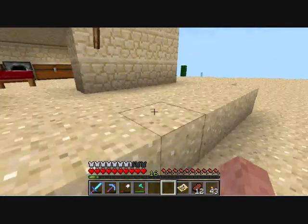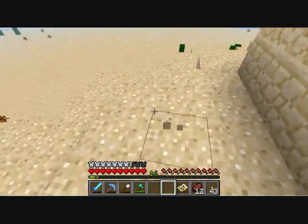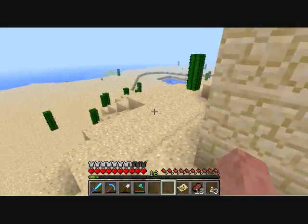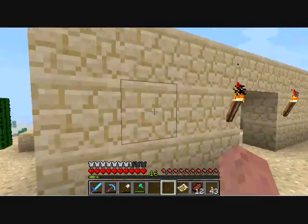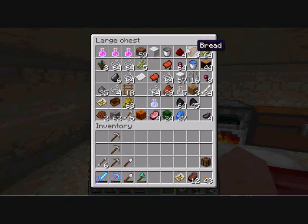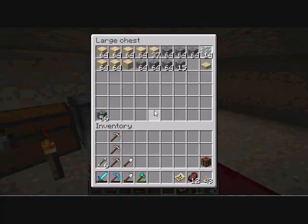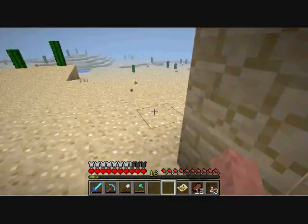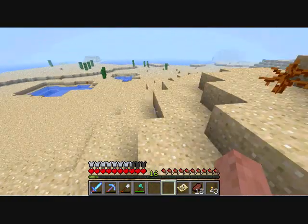Alright guys, welcome back. This is, oh crap, episode 35? I don't know. So there's two things I want to show you. The house is pretty much exactly the same. I've got a few more things, I've got some iron cooking, got some lapis that I just happened to find digging my mine. If my voice sounds a little weird, I'm sorry — I've done a lot of talking today.